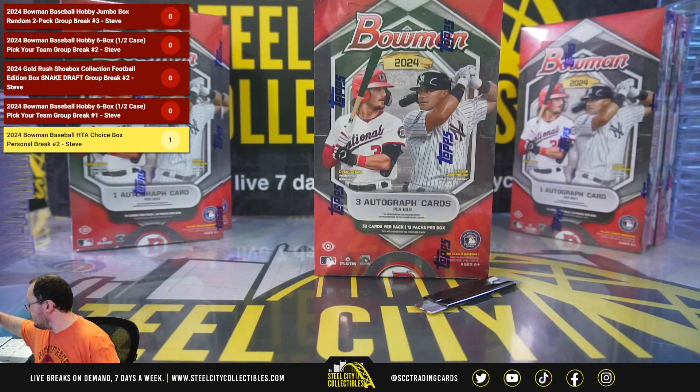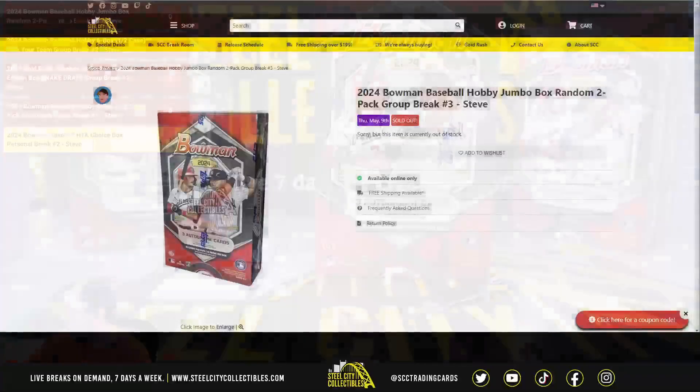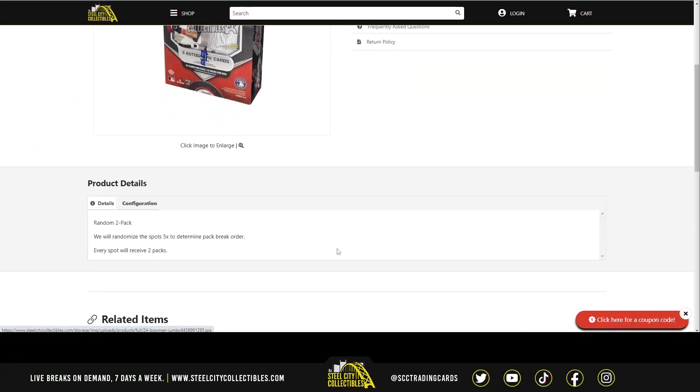All right, our first break tonight: 2024 Bowman Baseball Jumbo Box random two-pack break number three. Break number four is now available on the site. For this one, we'll randomize the spots five times to determine our pack break order. Every spot will get two packs in the break.